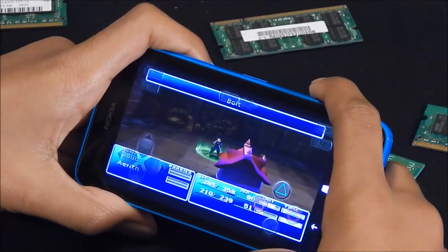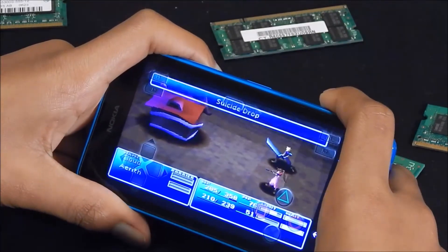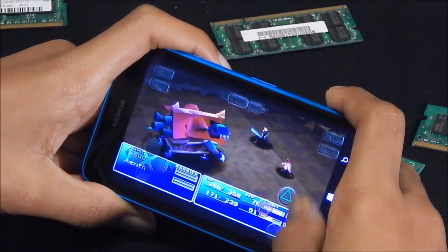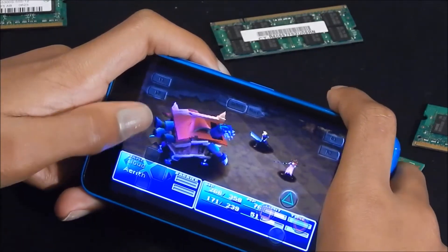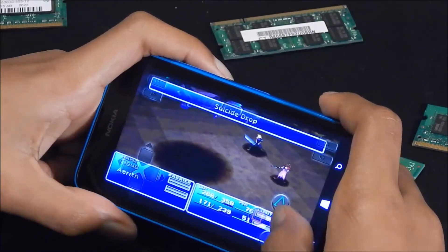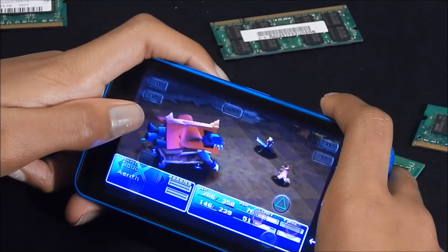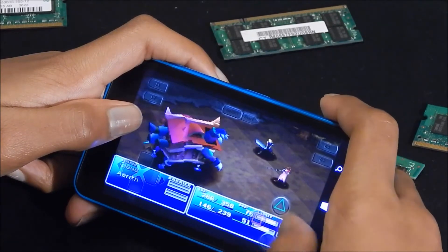I'm going to use a bolt on him. After you defeat him I'll show where you can get this emulator from the app store — go ahead and defeat him and then we'll show where you get that emulator from. It seems that the frame rate runs pretty smooth on such a low power device.